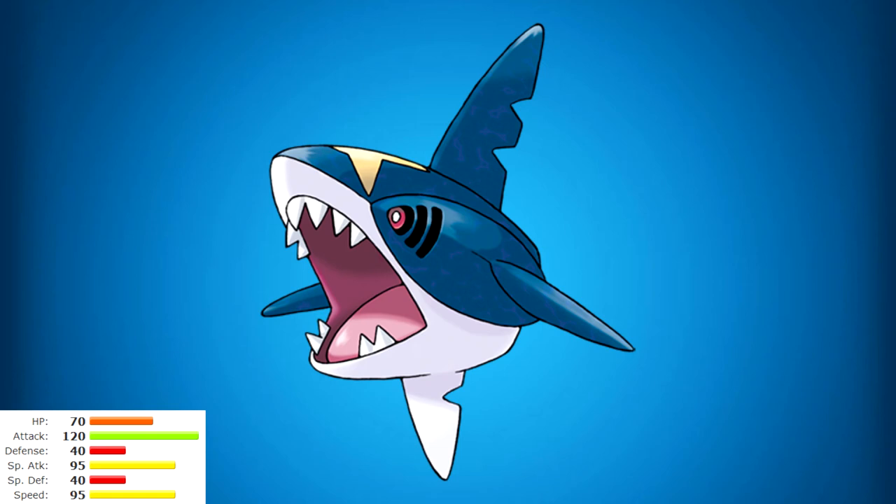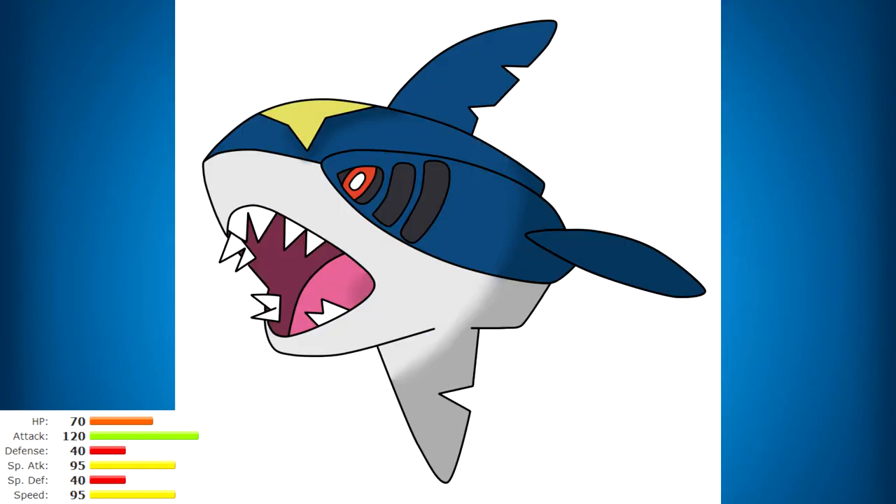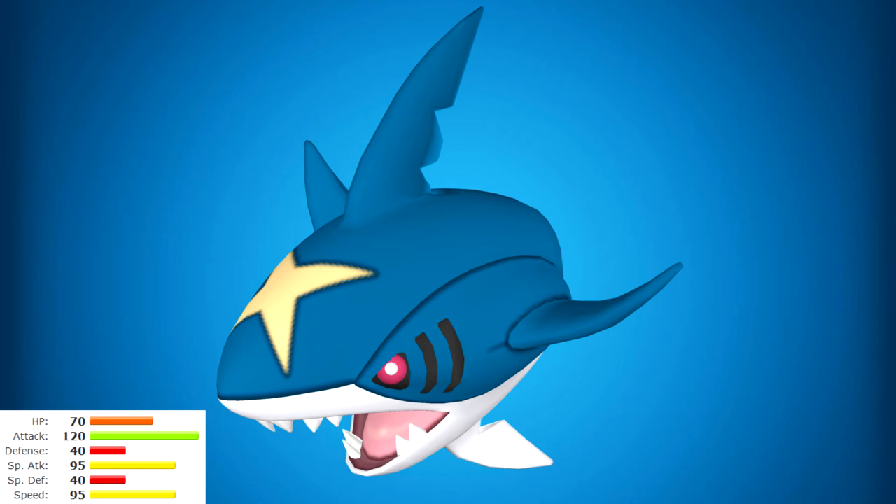I usually run Crunch, Waterfall, Protect to get Speed Boosts up, and Ice Fang for coverage — getting the Strong Jaw boost on most of those. I get a few Speed Boosts before Mega Evolving because once he does, Speed Boost is replaced by Strong Jaw. It gets a bit more bulk and more of everything when it Mega Evolves, with base Attack going from 120 to 140. I was an angsty teenager when I picked up this shark Pokemon and took it to the Elite Four, and now it's my number one gen 3 Pokemon.